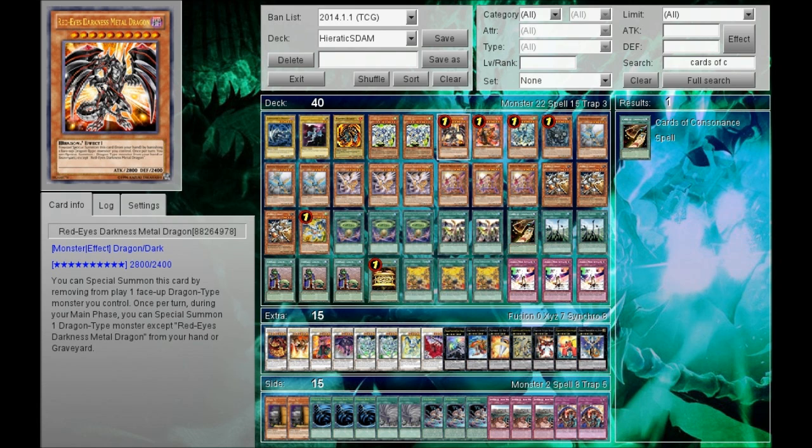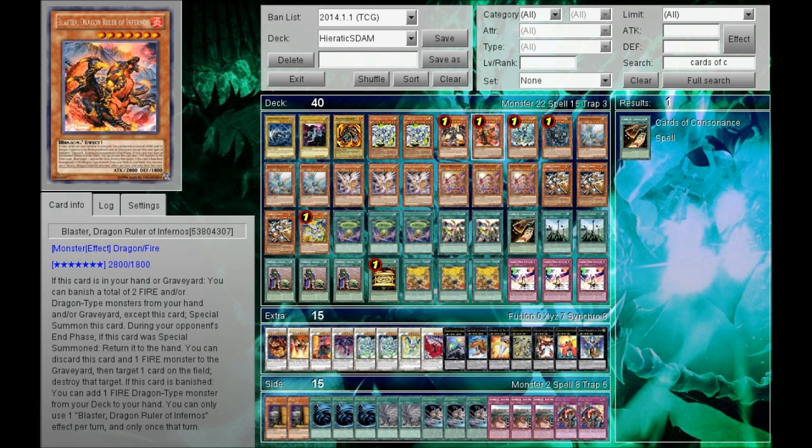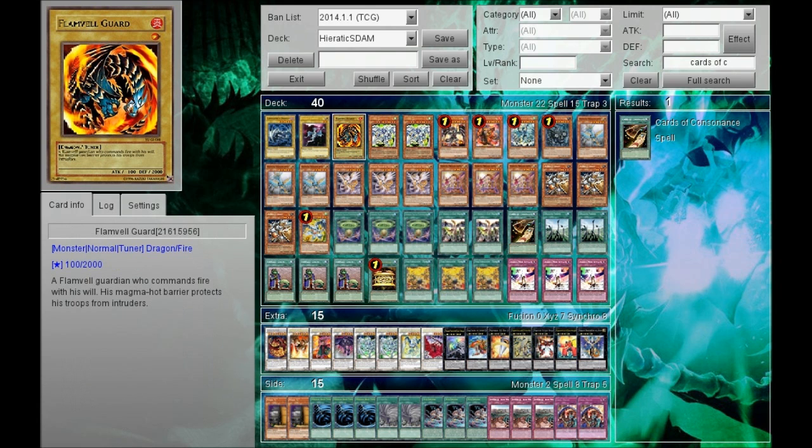One Red MD because it helps with the Hieratic combo. You need the Dragon Rulers — I run three only. I run Blaster because it has really good attack, it has a good effect in the hand, plus it searches for the Flamewal Guard, the level 1 Tuner. So sometimes you can make a level 8 Synchro happen when you really don't have that many resources.